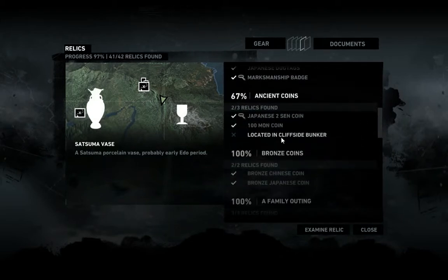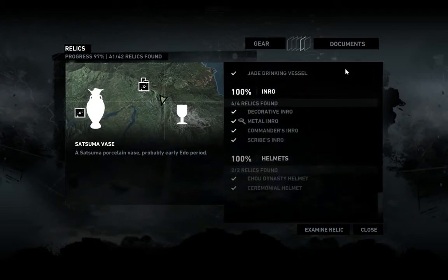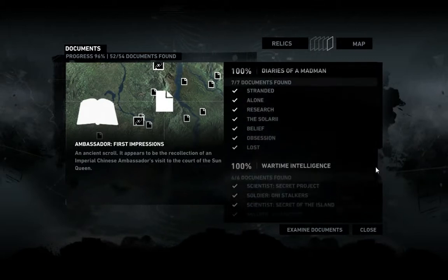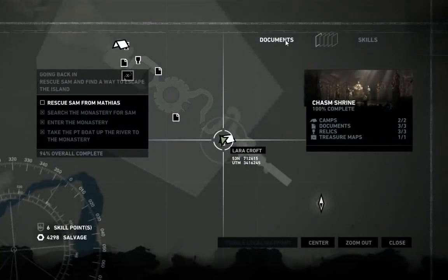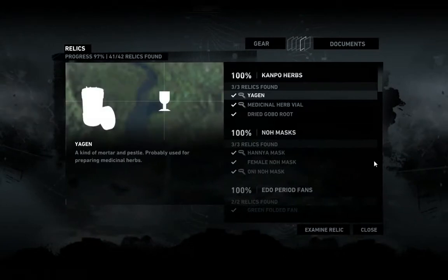We didn't find an ancient coin — where the hell is the cliffside bunker? Maybe we should go there now to make this a longer video. I don't know exactly what that is, but I'm on a mission to find it. We found everything else. The documents — I believe we found everything except for Lara's journals; there's probably one more at the end of the main quest since it just follows the main quest. And we don't have the last GPS secrets, so I want to find that as well. Let's see — I need to find where the cliffside bunker is.